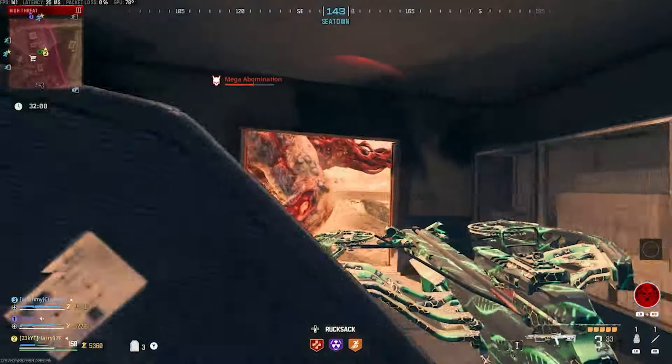I ran out of ammo midway through, but this gun is definitely very viable against bosses — you can do some ridiculous damage. Out of ammo once again. We get Juggernaut, pop ammo in, and start firing at this Mega Abomination again. You are definitely going to run out of ammo pretty quickly with this gun, and I don't know if there are many ways around that. You just don't have a huge ammo reserve.